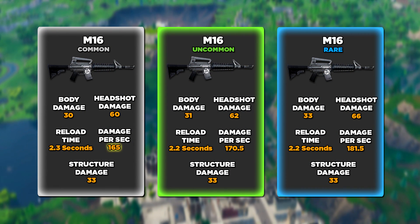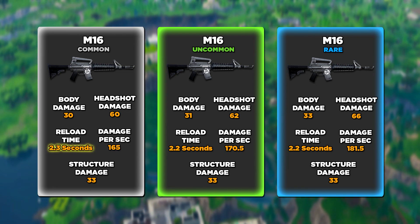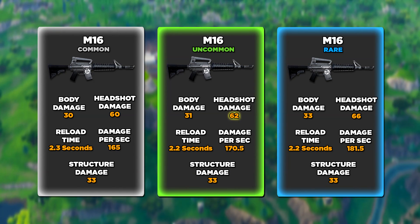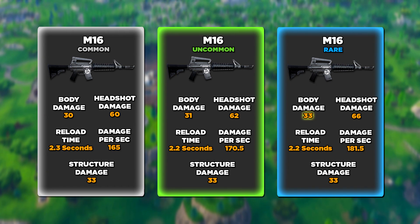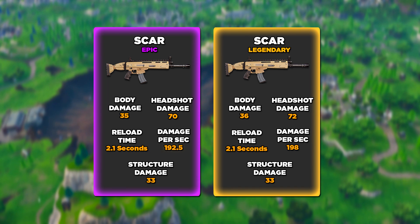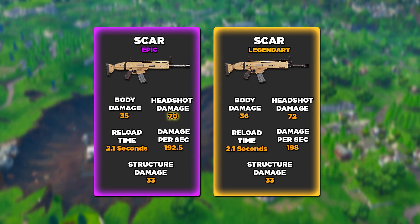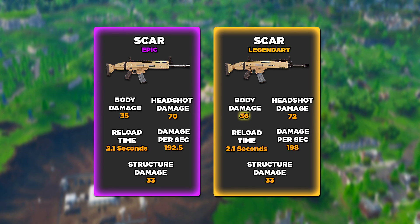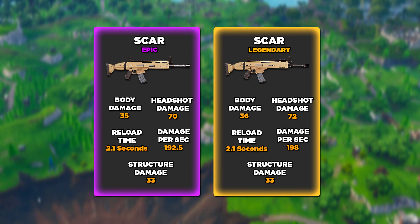Let's move on to the M16s. The grey does 165 damage per second with a body damage of 30, headshot damage of 60, and a reload time of 2.3 seconds. The green does 170.5 damage per second with a body damage of 31, headshot damage of 62, and a reload time of 2.2 seconds. The blue does 181.5 damage per second with a body damage of 33, headshot damage of 66, and a reload time of 2.2 seconds. The purple scar does 192.5 damage per second with a body damage of 35, headshot damage of 70, and a reload time of 2.1 seconds, while the gold scar does 198 damage per second with a body damage of 36, headshot damage of 72, and a reload time of 2.1 seconds. All scars and M16s deal the same structural damage which is 33.